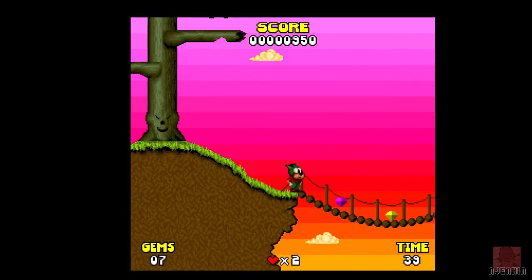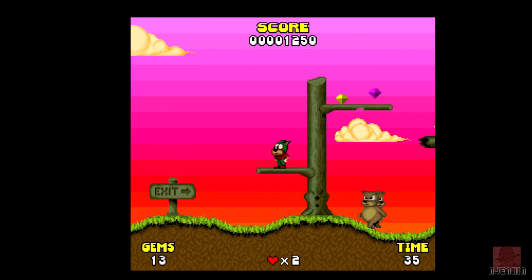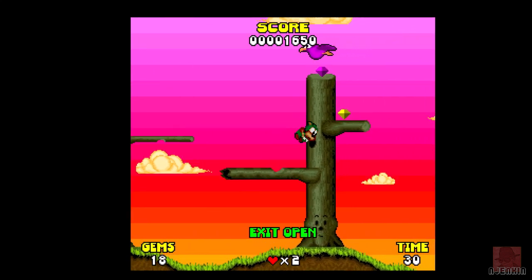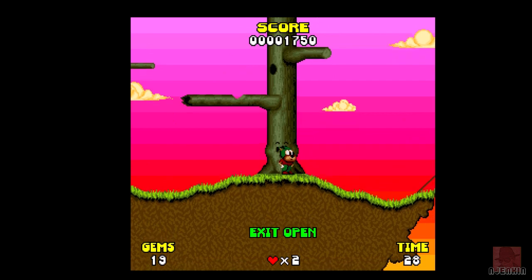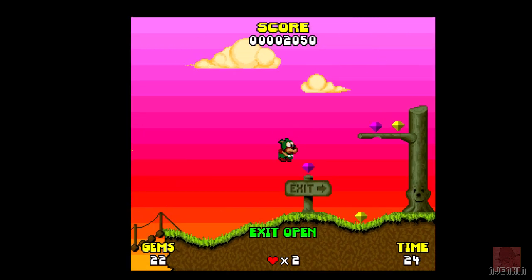Good music, good graphics so far. I think the purple stars are worth more than the yellow ones. We've got 13 gems to get. We must avoid these bears — you can't jump on them to kill them. So it's all about your skills, but it looks quite cute, doesn't it really? The sky looks graded in those bars, which is fine.